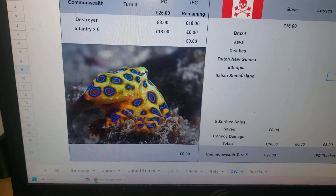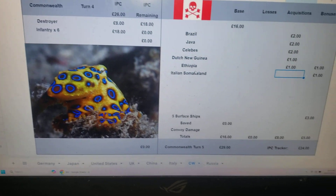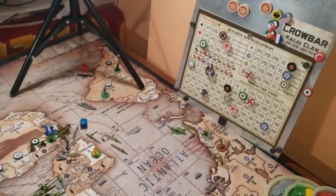The Commonwealth has 26 to spend. They'll spend 8 on a destroyer and 18 on 6 infantry. They're going to do a couple of walk-ins, but no real shots fired.